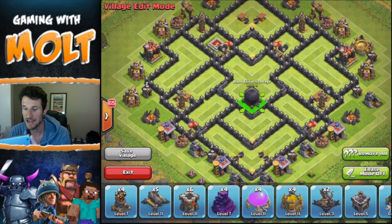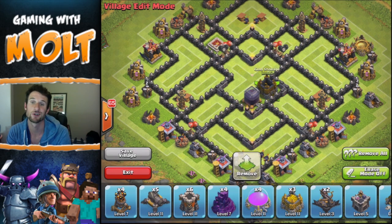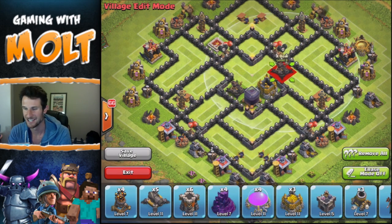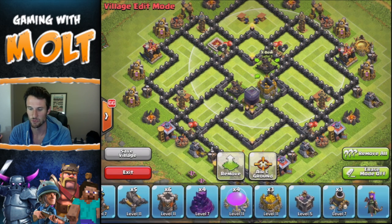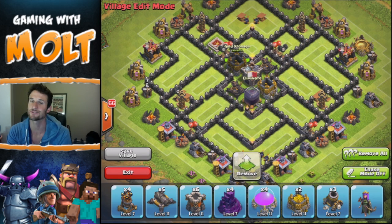Right now I'm really really trying to protect my dark elixir as best I can because I'm super close to upgrading my queen to level 11 — like seriously only a thousand away. So I've been on for a while trying to make sure that I don't get raided while I'm off.